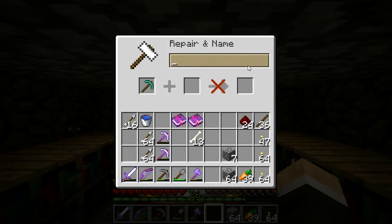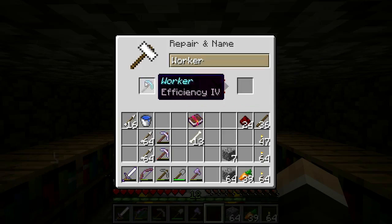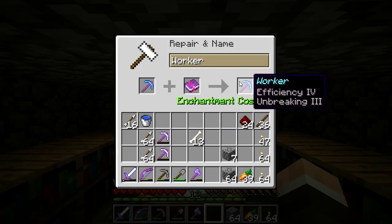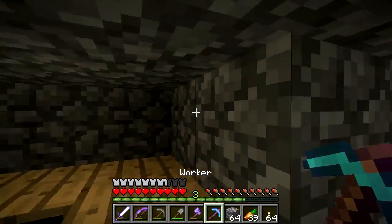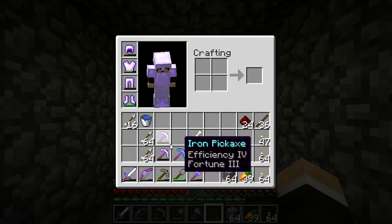Let's start by renaming it because we need to do that first - "Worker", there we go. Now let's add efficiency for that - that's going to cost me seven levels. And then unbreaking 3 is going to cost me nine. So we have a diamond work pick now which we can start using for the tree farm.